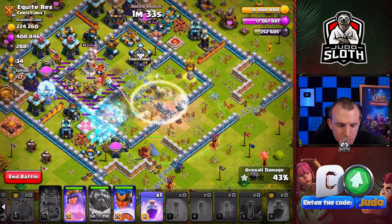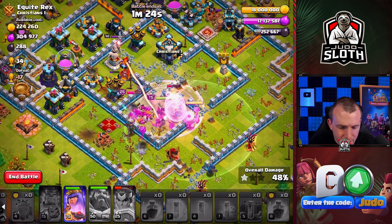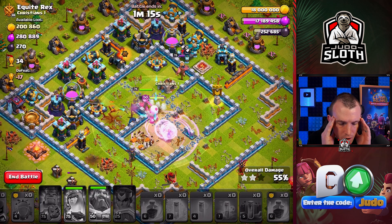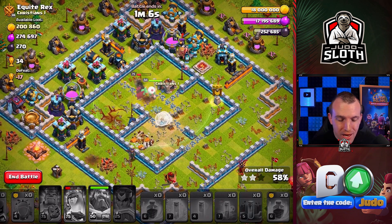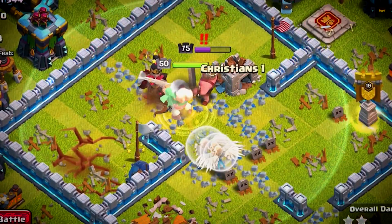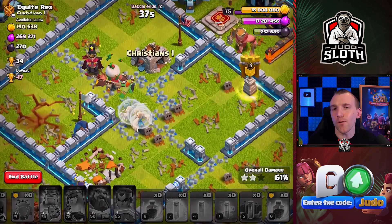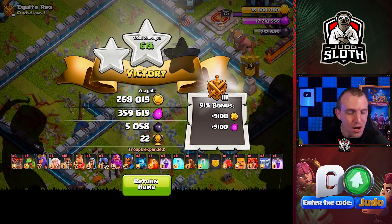Let's get the Royal Champion in there. I used my invisibility because I thought the Single-Target Inferno was on the Queen. RC ability goes off - now it's on the Queen. We do have the Queen's ability - let's use it. RC will get to the single, it will go down. All of the Super Wall Breakers did bust through - it was epic, as this video is meant to be. But why are the healers on the Grand Warden? Healers, go to the Queen. We so could have done that. Either way, we had some fun and we are back at square one with five Super Potions. 80% two-star for a Mass Super Wall Breaker attack - not too bad, and we certainly learned a thing or two along the way.